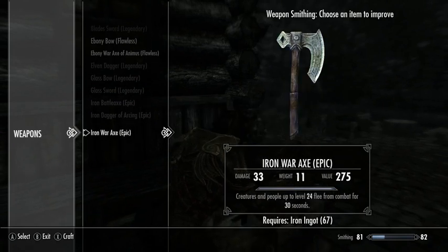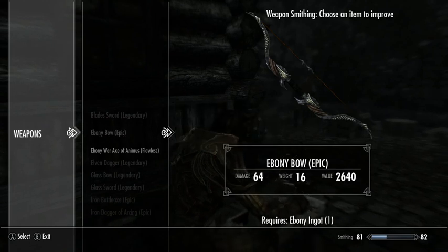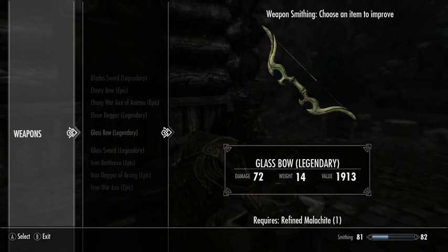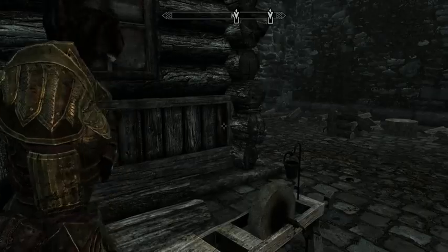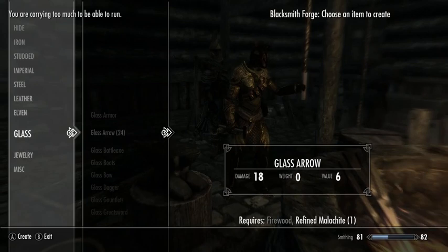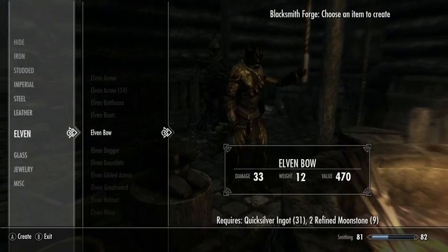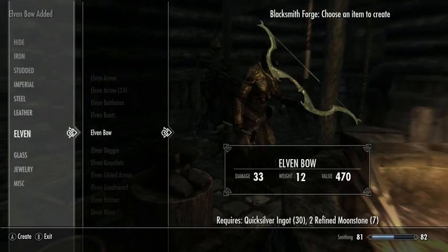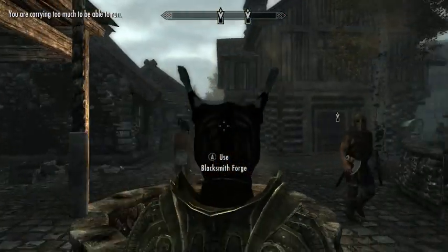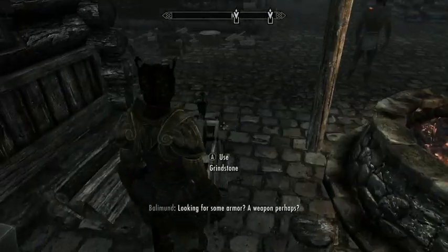Might as well improve the rest of this stuff a little bit more. The ebony bow we're using does 64, the glass bow does 72 — that gives us another thing we can enchant. Now we're just in it for the experience. Could make a new elven bow, or a few new elven bows. We'll save a little bit of material to improve this.